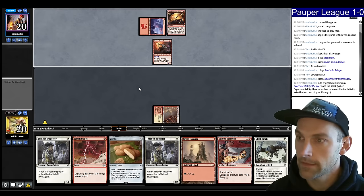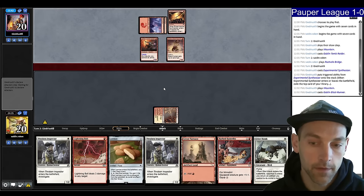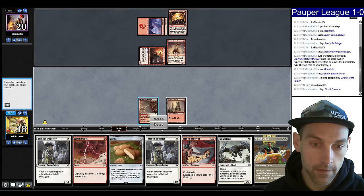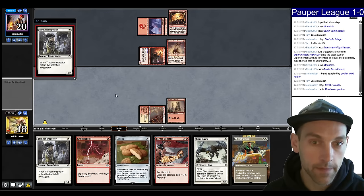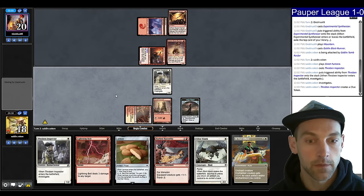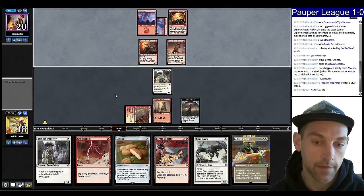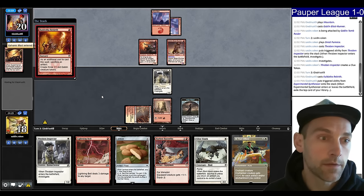They play a Synthesizer, then they have a 2/2 Goblin Blast Runner. It gets in for two. We find a Glitters — not sure if that matters. Thraben and pass the turn, holding open the Bolt. Next turn if we don't find a land, we can go Glinhawk, pick up the land, play the land, play Barbed Batterfist and have a 3/1. We find a Galvanic Blast.